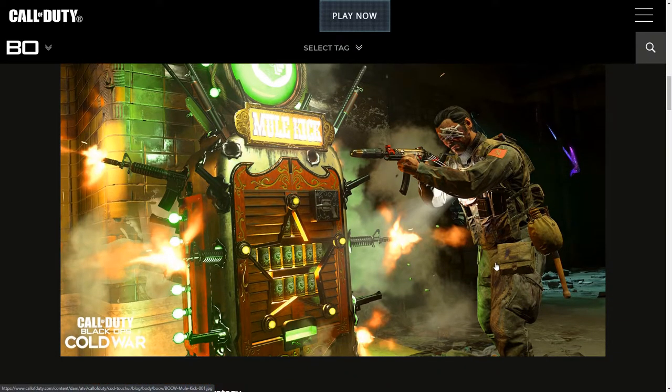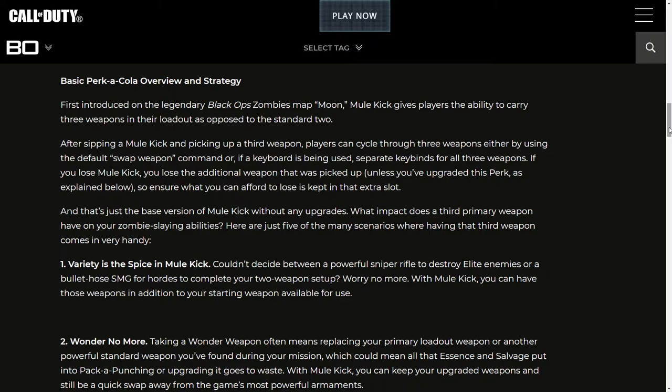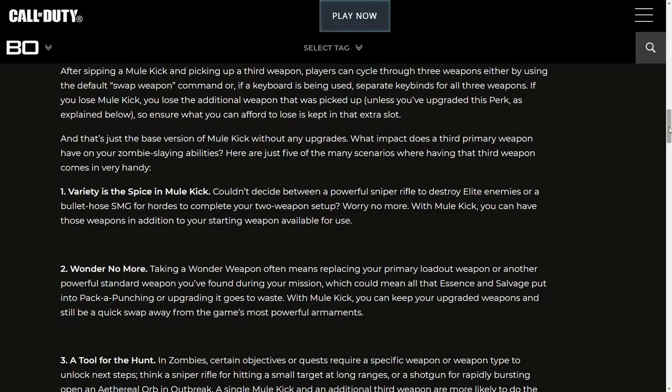And here's a look at Weaver's new Operator skin, which is inspired by Black Ops 1's events when he loses one of his eyes. Basic Mule Kick overview and strategy: first introduced on the legendary Black Ops zombie map Moon, Mule Kick gives players the ability to carry three weapons in their loadout, as opposed to the standard two. After picking up a third weapon, players can cycle through all three using the default swap weapon command, or with separate keybinds for all three. If you lose Mule Kick, you will lose the additional weapon that was picked up, unless you've upgraded the perk.